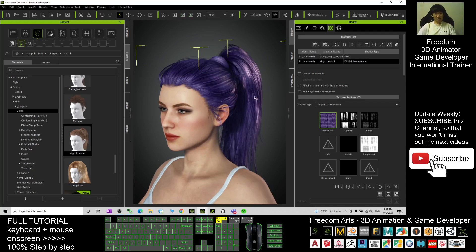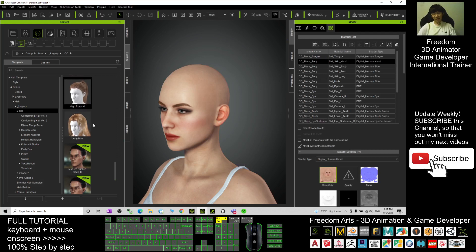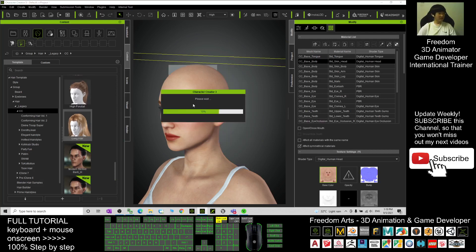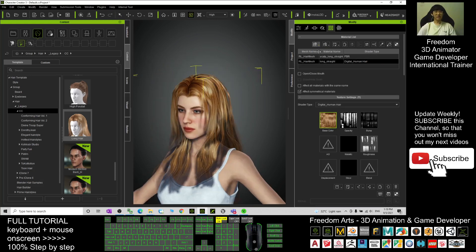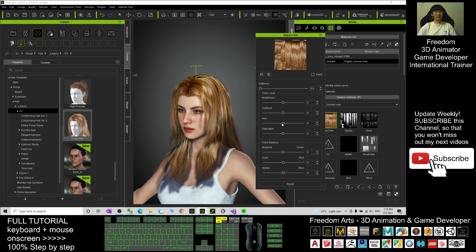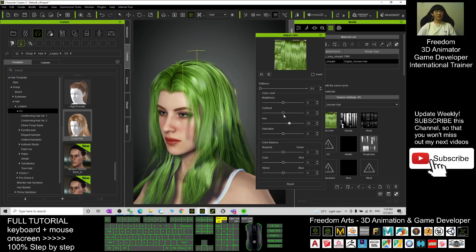If I don't want this hairstyle, I press delete and apply any other hairstyle — for example, the long hair. It works with any hairstyle, any texture. You have the scalp and the base color. I right-click, adjust the color, drag the hue, and change the color. There is an even easier way.